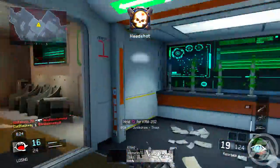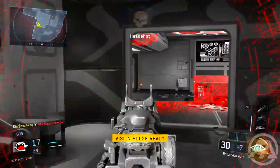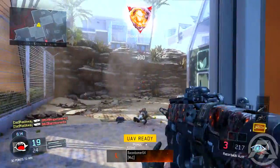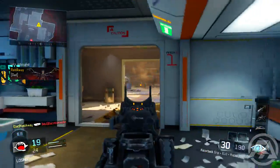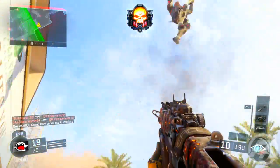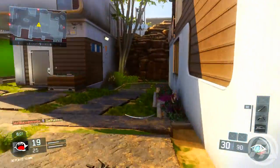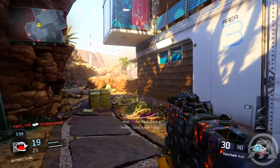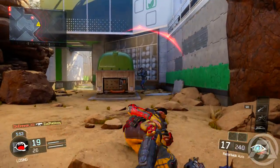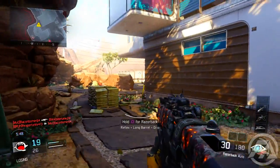For other attachments, I definitely recommend running Grip so you have precise accuracy when aiming for the head. Next is Quick Draw, because in gunfights you want the upper hand on the enemy and you want to aim in as quickly as possible to try and get that headshot. The last attachment — and probably the most important — is High Caliber. Without High Caliber you'll probably get two shots to the head and finish them off in the body, but with High Caliber you'll get headshots much quicker and enemies die a lot quicker.